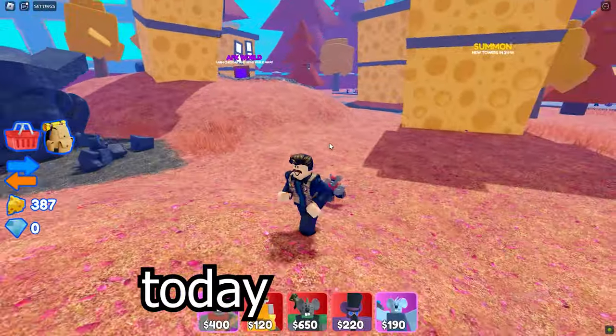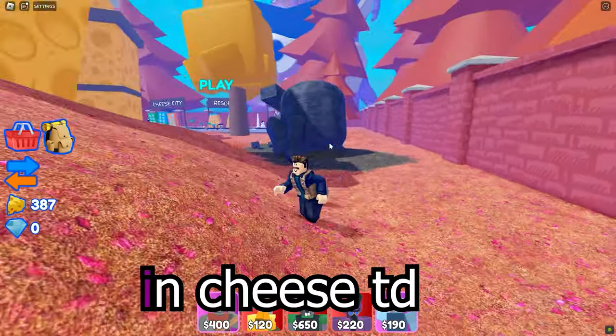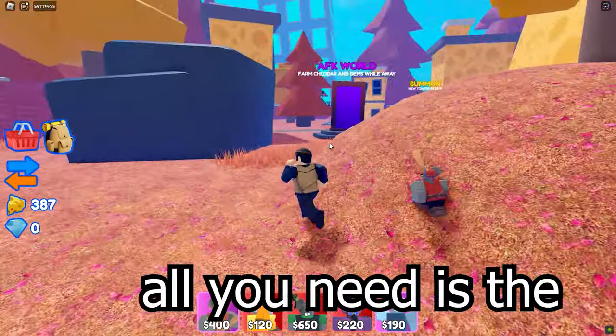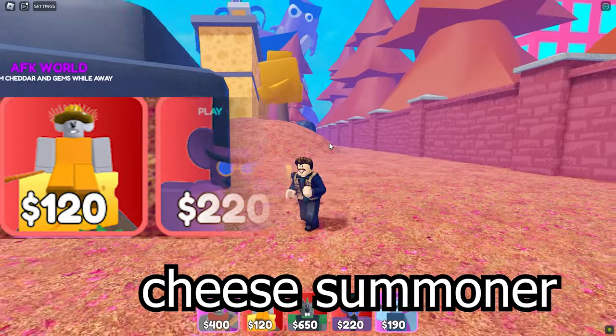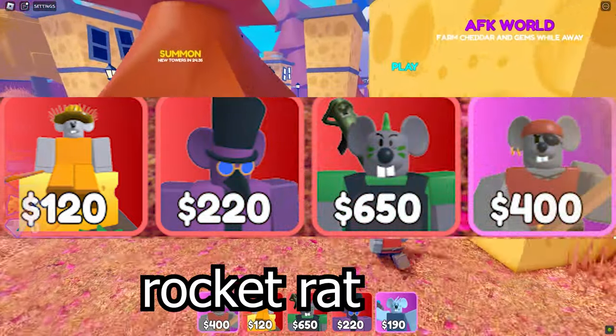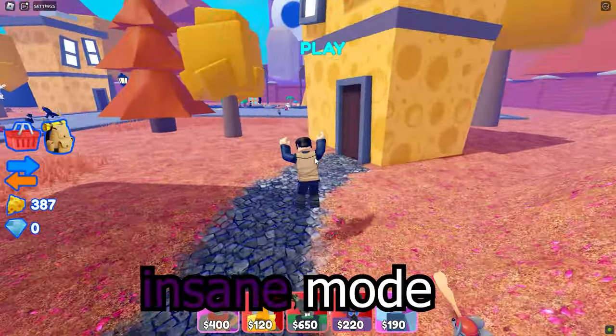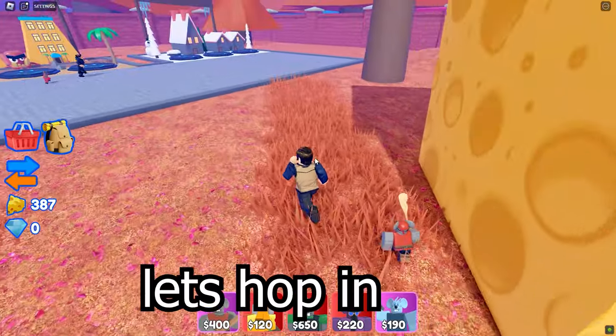Hello everyone! Today I will show you how to beat insane mode in Cheese Tower Defense. All you need is the cheese farmer, the cheese summoner, a rocket rat, and most importantly the pirate mouse. If you got all of them then you can officially beat insane mode. So let's hop in!